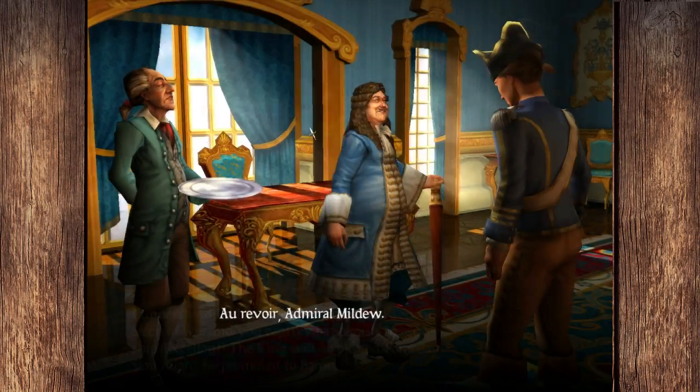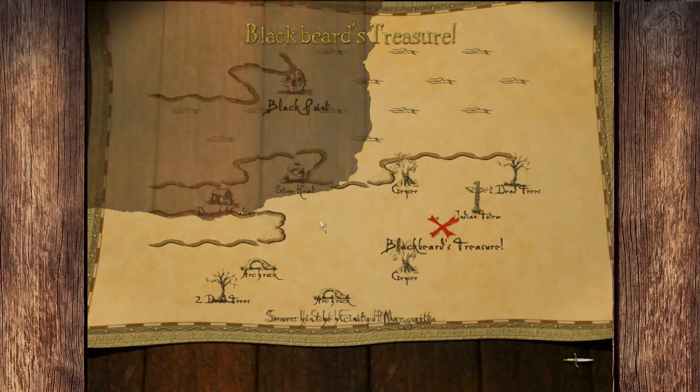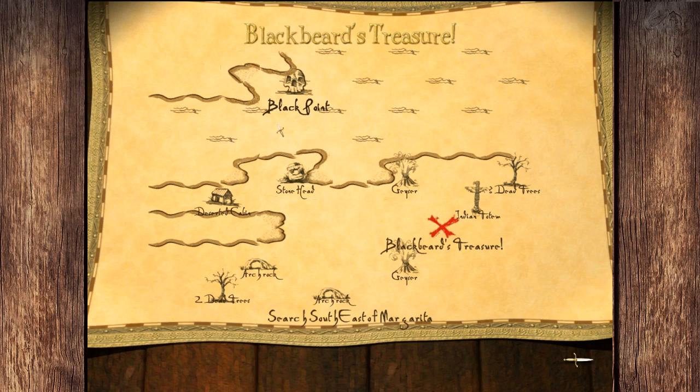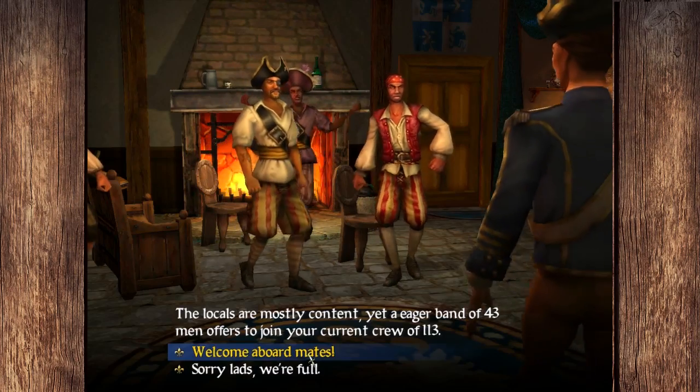The lovely, delicious sound of trading in luxuries for lots and lots of money — bankrupting that merchant because we can. Still not a baron. Oh good, Blackbeard's map — let's take that. So see, it's not even near Margarita. Margarita's not even on the map with it. That's one of the unfortunate maps we could have gotten. Southeast of Margarita, with Black Point right there — we'll go get that in one of the upcoming episodes.